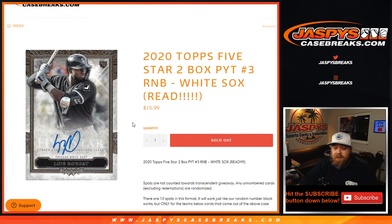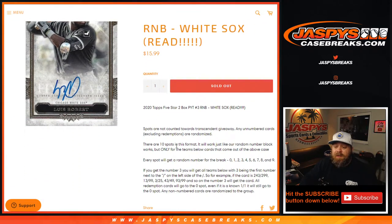The way this works is just like every other random number block — only 10 spots in this format. Everyone gets a random number from 0 through 9, and this is only for the White Sox, one team in this random number block.